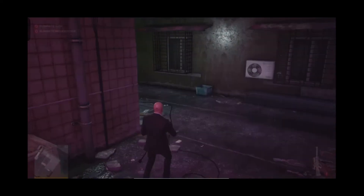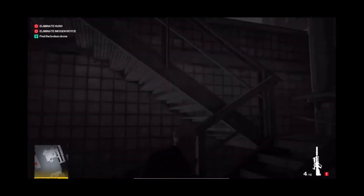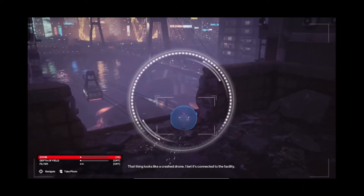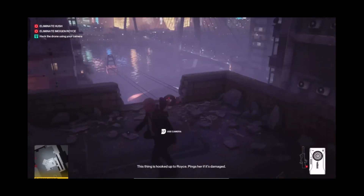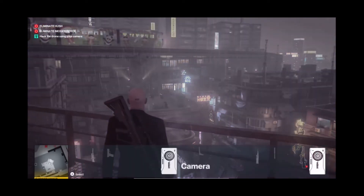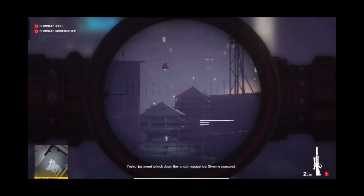Then pick up this sniper — it's just chillin right there. I'll show you this mission story: 'All Seeing Eyes.' Just run up to here; don't worry, there are no guards up here. And do not change your disguise at all — forgot to mention that. Once you're up here, get your camera and hack this drone. Then come up here with your sniper and wait for the checkpoint — you shoot down a drone for this one, so I'll be shooting down this one. Shoot down that one, then shoot down more drones.